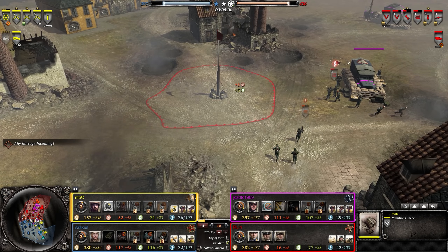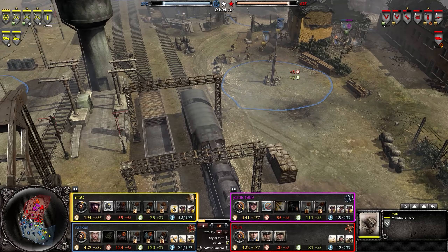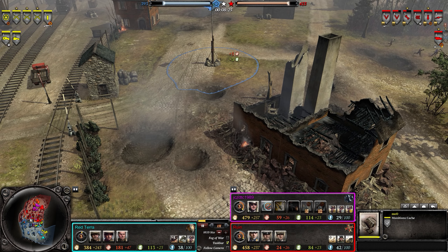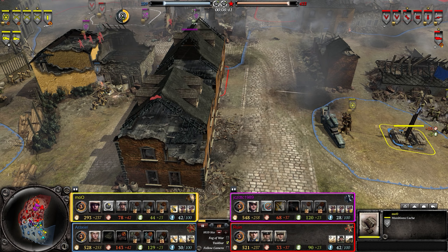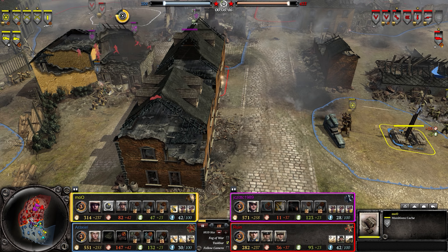This map doesn't have a ton of resource points — you have three total, which keeps resources down on Edelbrook as long as each side controls their own respective points. The munitions point was just captured by the Axis, making it close, but the Allies have a cache giving them five extra munitions. Overall it's dead even. This map is pretty balanced.